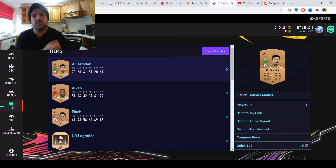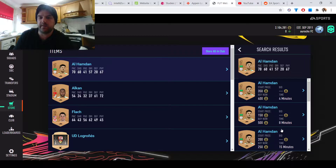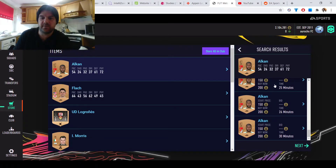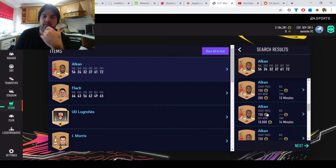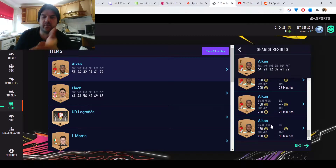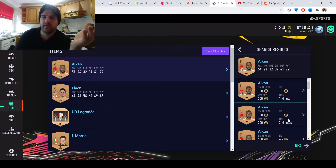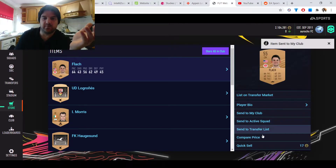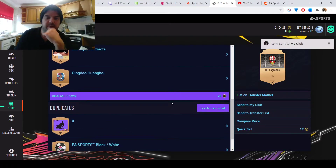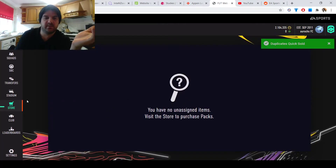I'd recommend the CSL because there are so many bronzes and the silvers and golds are cheap as well. As soon as you see a player from your chosen league, send it to your club, and over a week or two you'll have so many players that you'll only have to fill in the gaps — which turns into more profit. If you don't want to do that, you can sell. This guy is 200 coins — that's fine. Check the market: Turkish players were selling but he's not selling now, so he goes to my club.